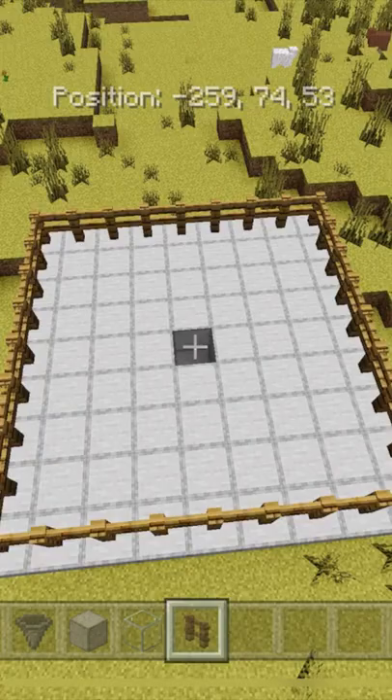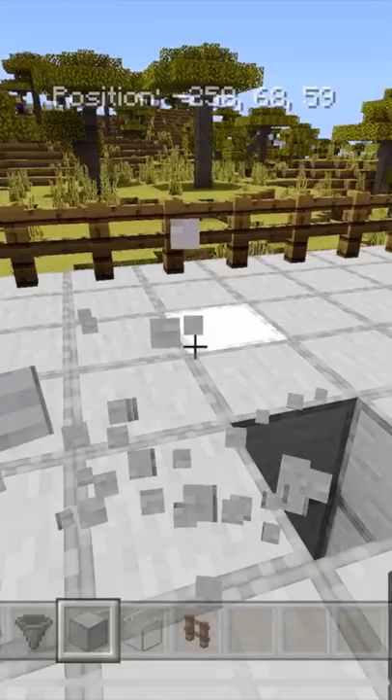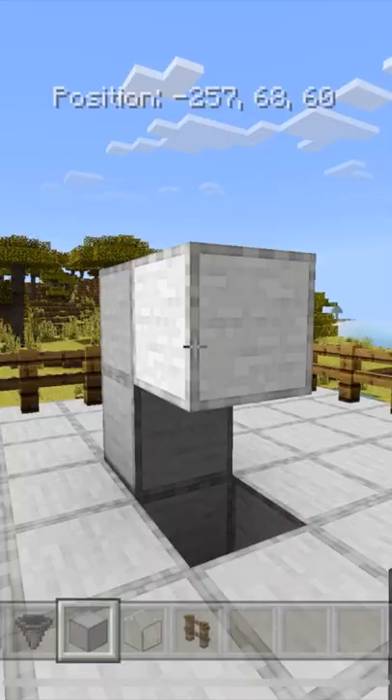Cover the outside edge with fences. Build up two temporary blocks, place a solid block there, then break those temporary blocks.